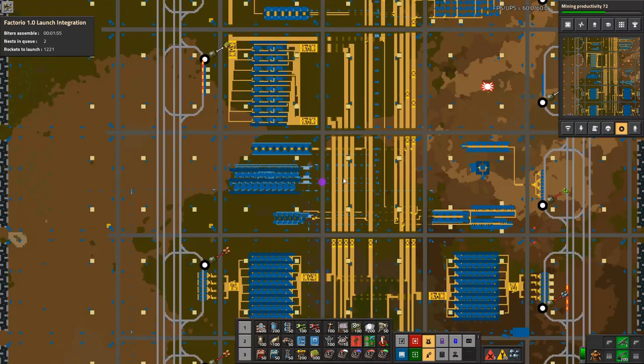Keep circuit networks minimal and only use them when necessary. The main issue is if every single train loading and unloading station is full of circuit networks calculating 60 times a second — that's bad. Dashboards are also gathering and calculating a lot of data, since everything updates 60 times per second.